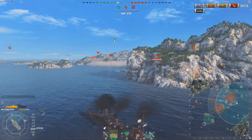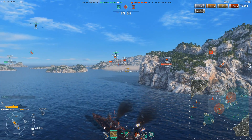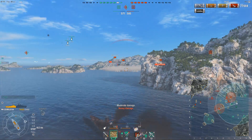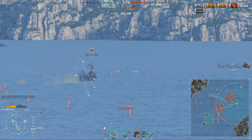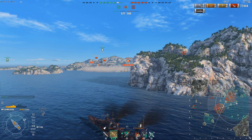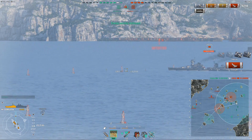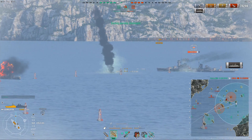So I'm just going to shoot for his superstructure — this should kill him. Oh, never mind. A lot of zero damage pens. His superstructure is saturated, which is why I got a lot of zero damage pens, which is a bit unfortunate. And he actually bounces my shells. This guy is really, really living on borrowed time. I finally get rid of him — that took a lot longer than I wanted. And now with the Leander gone, I can push up and fight this Chapayev.